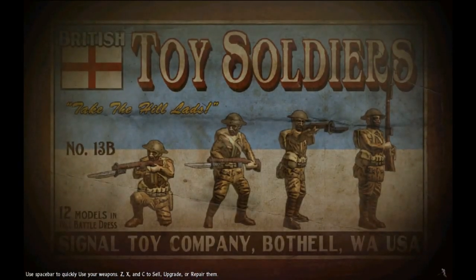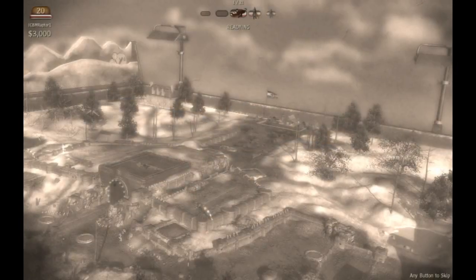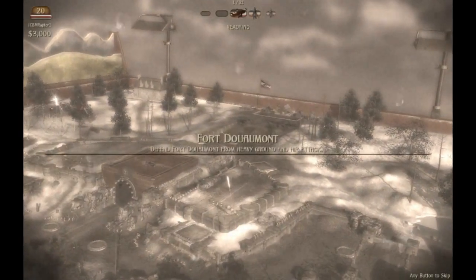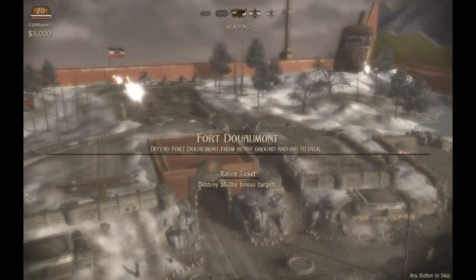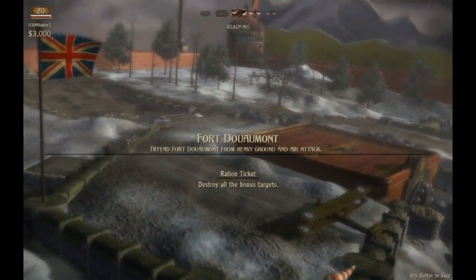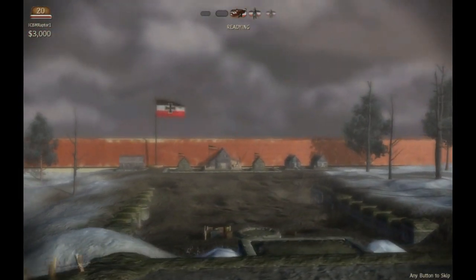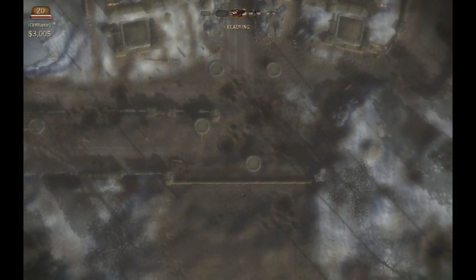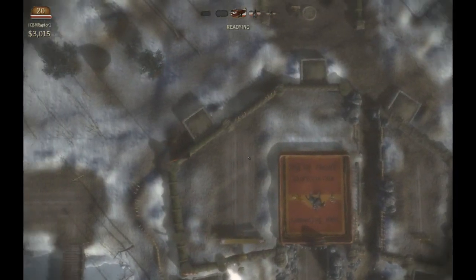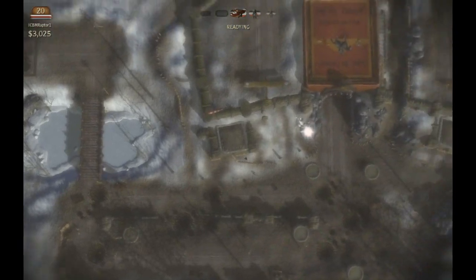Hello once again, friends and fans. Raptor here and welcome back to episode 6 for Toy Soldiers. This is Mission 6 — Fort Duamont — and we're going to defend the fort from heavy ground and air attack. We will be facing a boss this time. It's rather exciting and you'll see what it is in a moment. The Germans are not starting too far from us, and they're going to have to come up and around the fort to get to the back side to send units into the toy box.